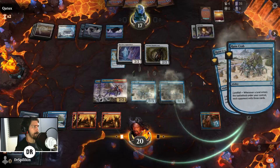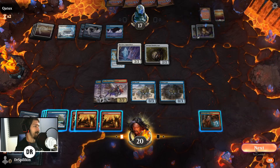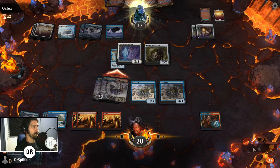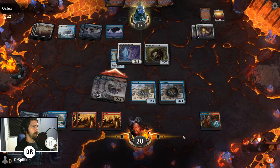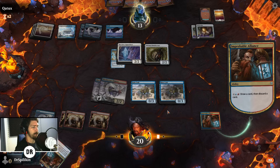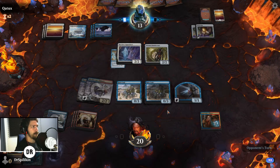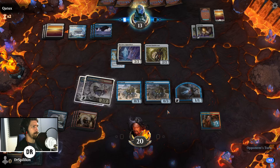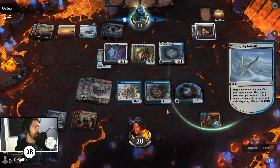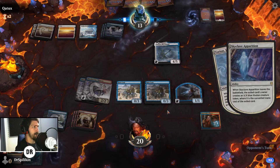Opponent is down to 30. We'll swing in with the Chimera — they take it, so opponent is down to 13 life. We'll cast Improbable and discard the extra Alliance we drew to get a fairy down, so we've got five damage in the sky. That should kick them down to eight.